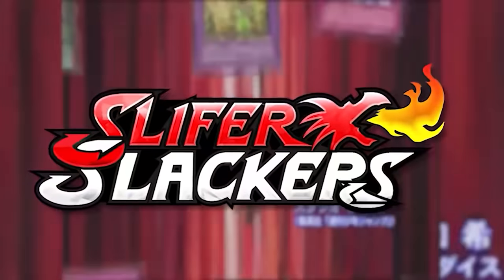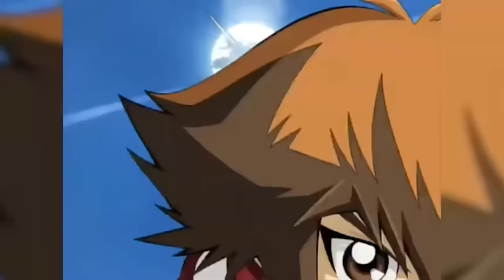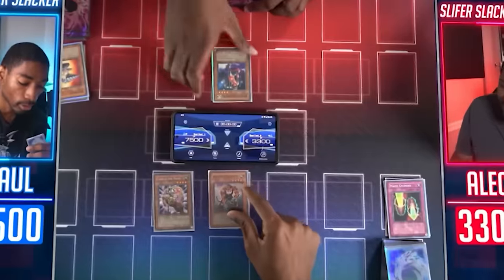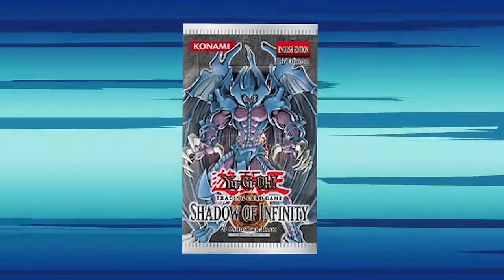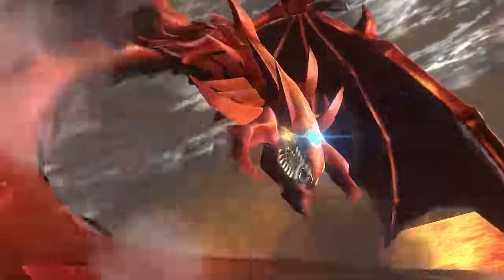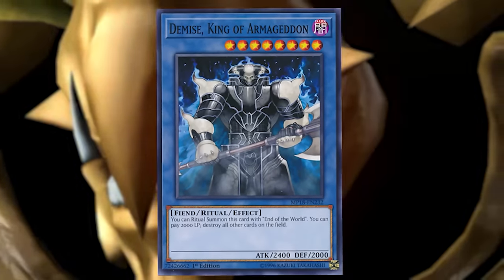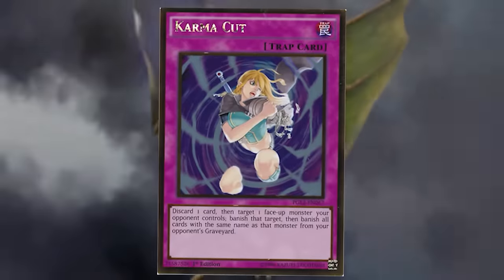Welcome back to Slap for Slackers, the segment where we open up classic Yu-Gi-Oh! GX packs, build decks, and duel. This is episode 4 where we'll be opening Shadow of Infinity, the set that introduced the three sacred beasts: Raviel, Haman, and Uriah. Plus, powerful new ritual monsters like Demise King of Armageddon and the new removal trap card, Karma Cut.